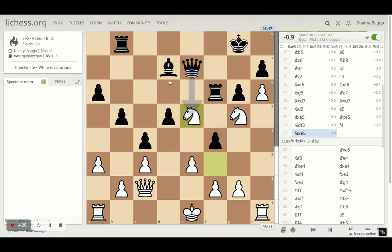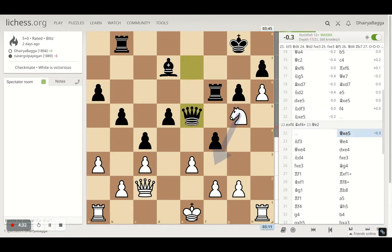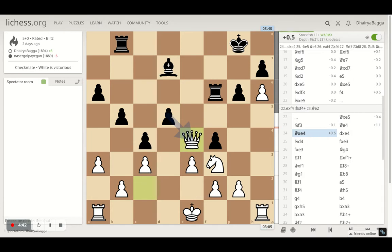Instead I went with knight takes bishop on e5, then queen takes back, and I get my other knight back hitting the queen again. The queen has to move, opponent places on e4, and I trade the queens as well — that's how I just release the pressure. As soon as the pressure is built, all you need to do is find the right trades.